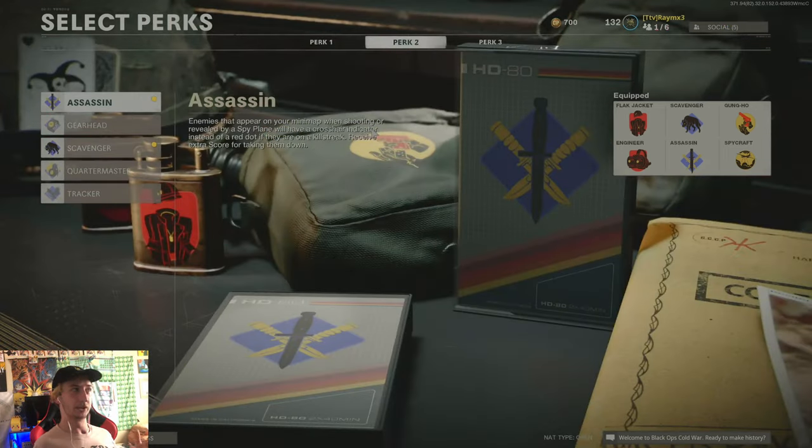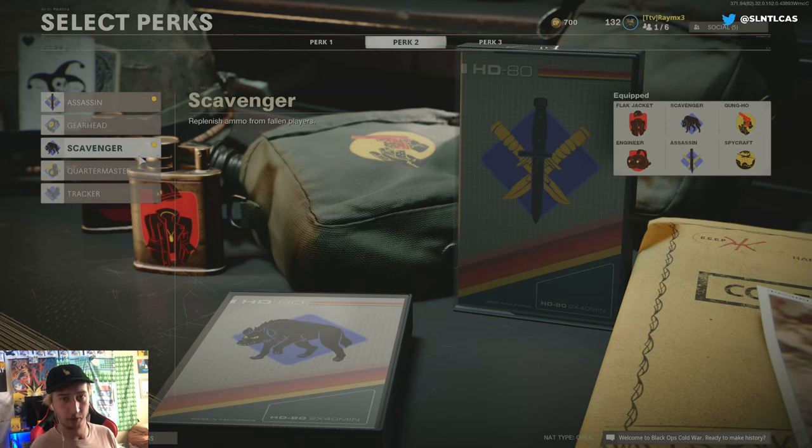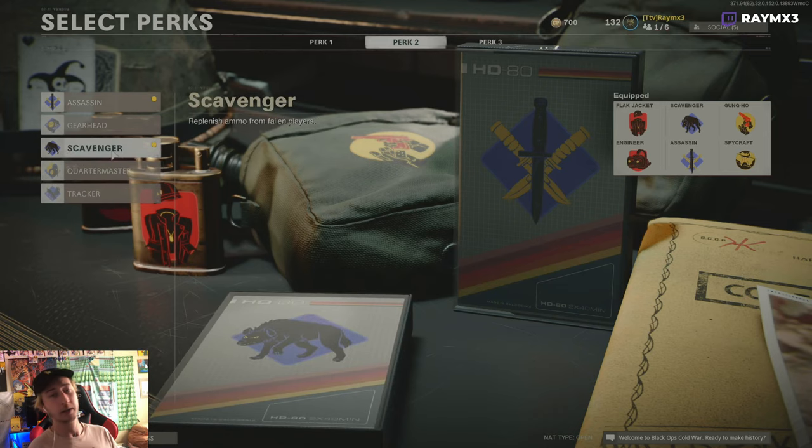For Perk 2 these are the most lenient — they don't really do anything specific for this class. I run Assassin because it helps me get my care package faster, and I run Scavenger because I will run out of ammo just running and gunning. I don't like camping so I need to keep replenishing as I run through the dead bodies of my enemies. Gearhead works too. If you play melee-heavy and use the machete more than your gun, I'd swap out Scavenger for Tracker. But tweak to your liking.